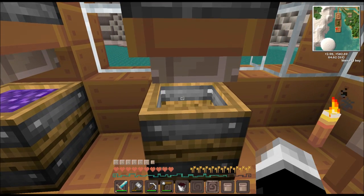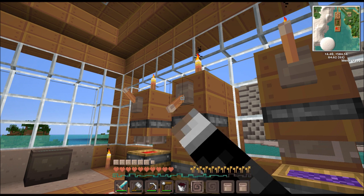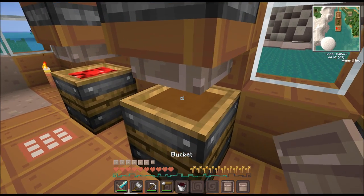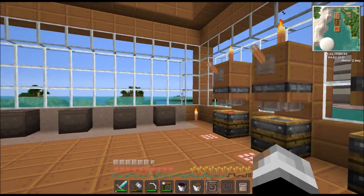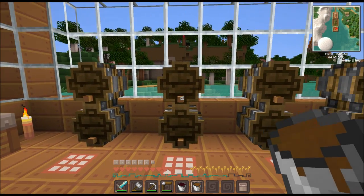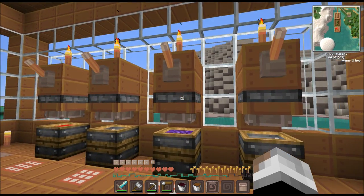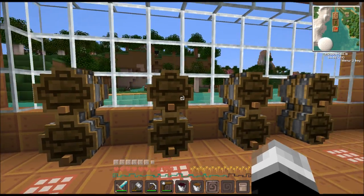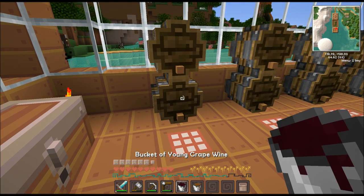See how it turned into wine? Then you take a bucket and you scoop it up. It'd probably be smarter to hook these up with some kind of contraption, but I didn't know what I was really getting into — kind of going and doing it as I go. We got a bucket full of young grape wine and apple cider. These containers are really easy to make — a few pieces of wood, an iron, and a redstone. This is just wood, and this is a few pieces of wood and three pieces of iron. Very simple, and I'm pretty sure you just click on it like this.